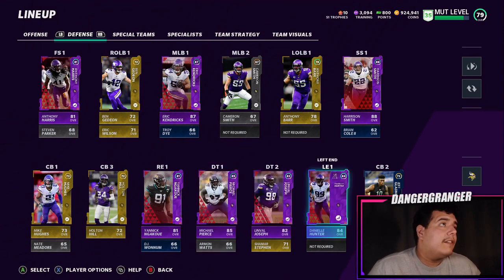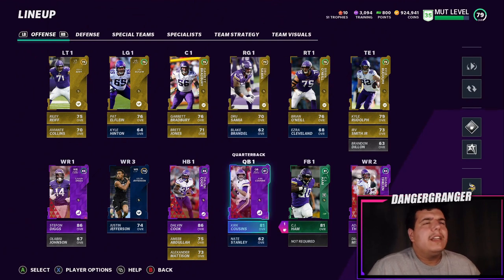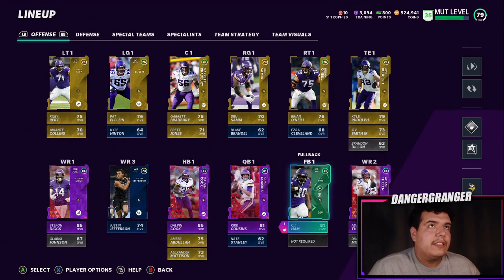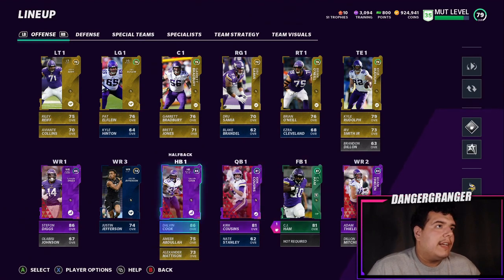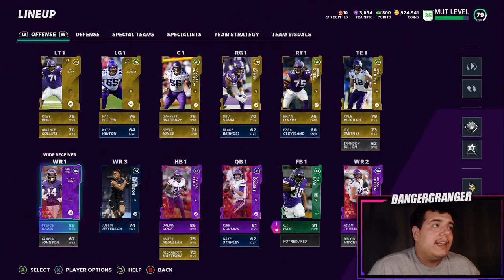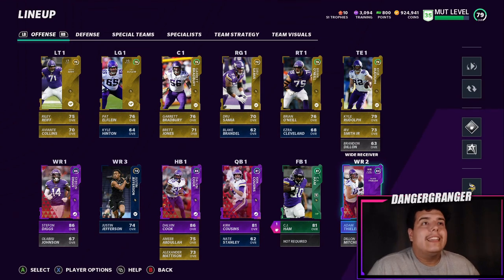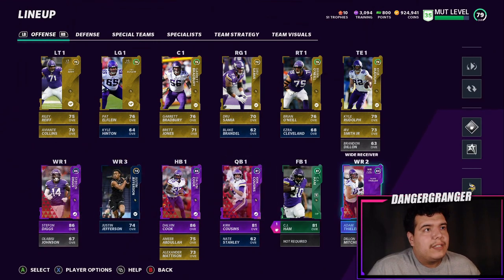I'm hoping Everson Griffin gets elite so we can add him too. That defense is looking very solid. On the offense side, we got Kirk Cousins holding it down at QB, with Nate Stanley as backup. Someone commented there's a Raiders player who is actually a Vikings team diamond — let me know if that's true. Fullback we have the new CJ Ham, who's a beast — got 81. Then we have Justin Jefferson, Dalvin Cook, and we reunited with our old friend Stefon Diggs.